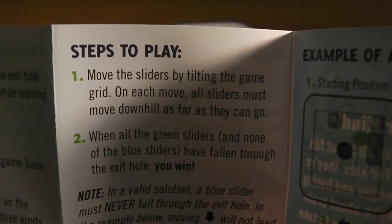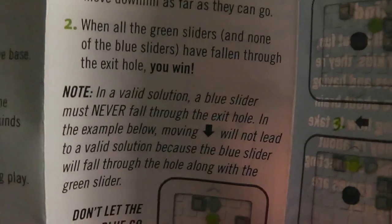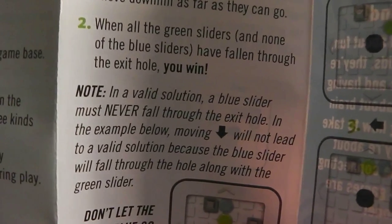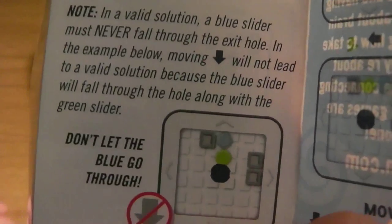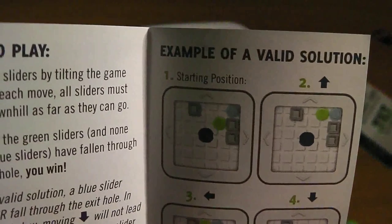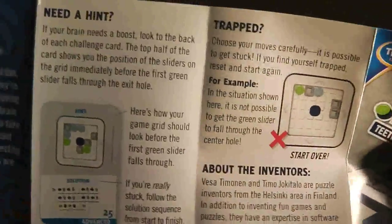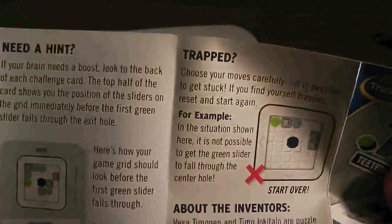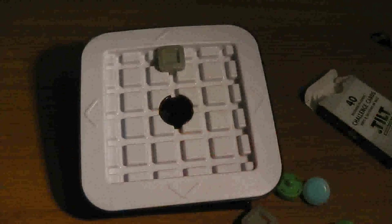When all the green sliders and none of the blue sliders have fallen through the exit hole, you win. In a valid solution a slider must never fall through the exit hole — in the example, moving down won't lead to a valid solution because the blue slider will fall through along with the green slider. There are hints on the back as well.